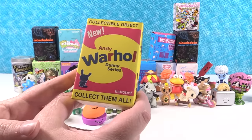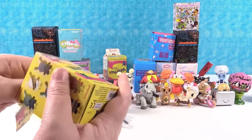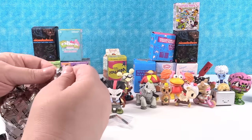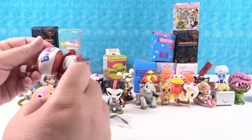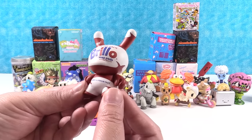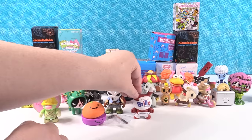Andy Warhol Dunny series by Kid Robot. Come on, banana Dunny — that's a rare one; the small bananas are common. This one feels very small. It's the Brillo one! 'Two and twenty cents — three cents off pack. Brillo soap pads — shines aluminum fast.' You can tell that's an older advertisement.